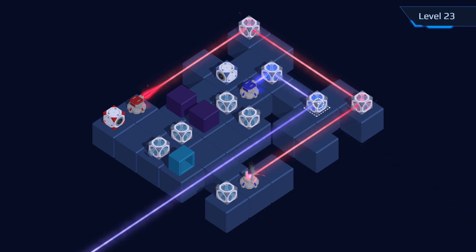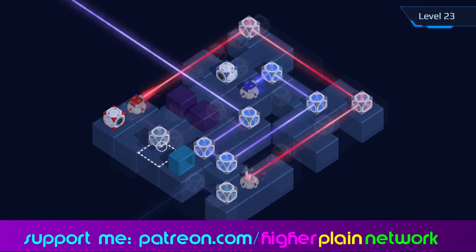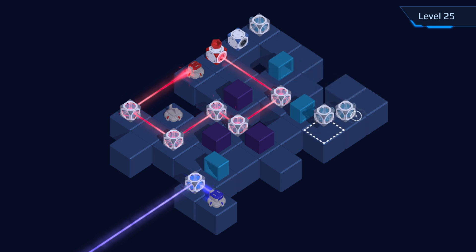I appreciated the fact that you can also solve a level backwards, starting at the end point and working your way back around again, which was quite cool. I also liked the fact that if you accidentally start crossing over colours and it all collapses together, it creates a nice little rainbow sheen.